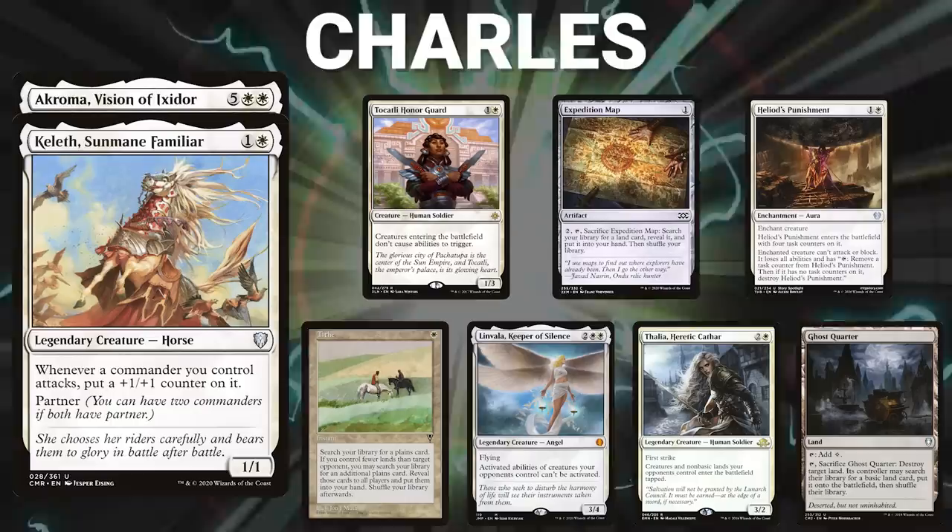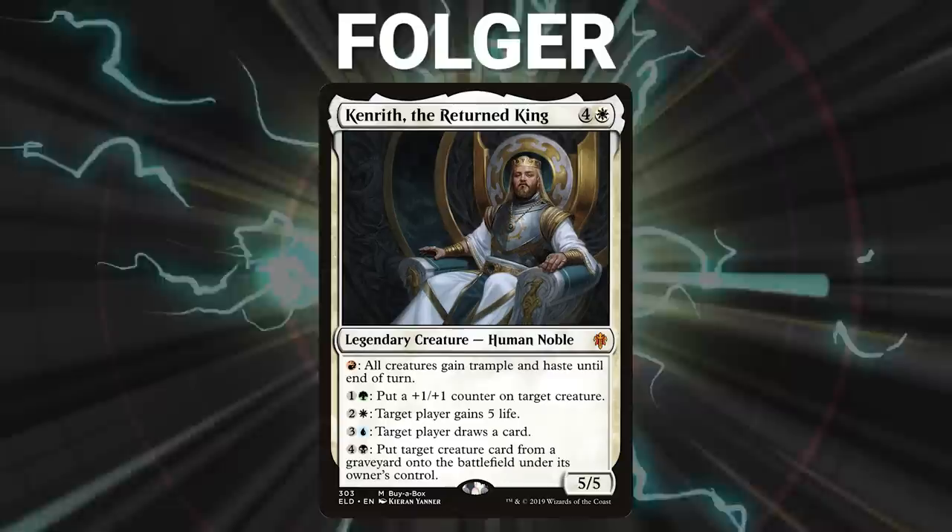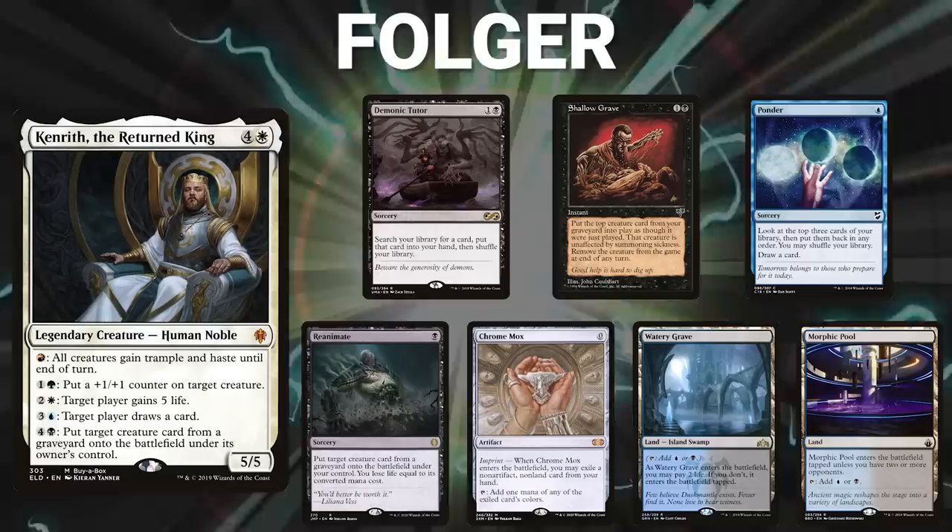Folger brings back Kenrith, the Returned King. His opening hand contains a Demonic Tutor, Shallow Grave, Ponder, Reanimate, Chrome Mox, Watery Grave, and a Morphic Pool.